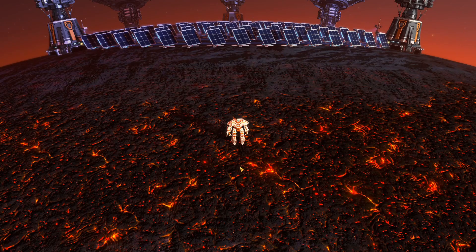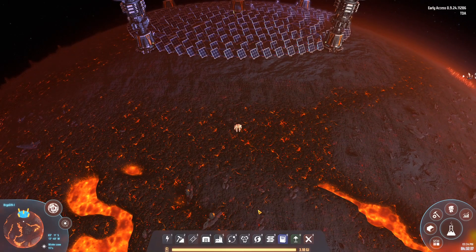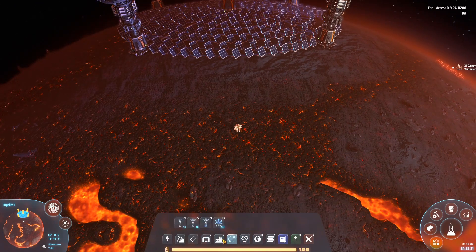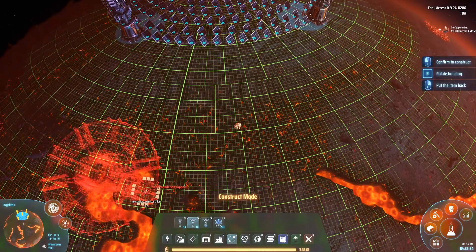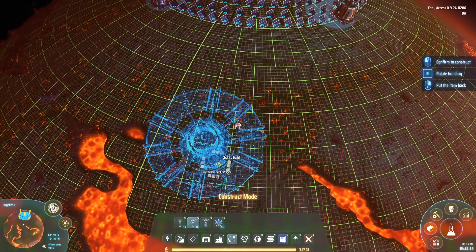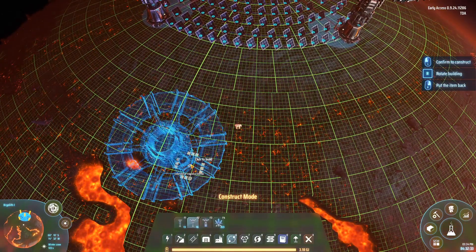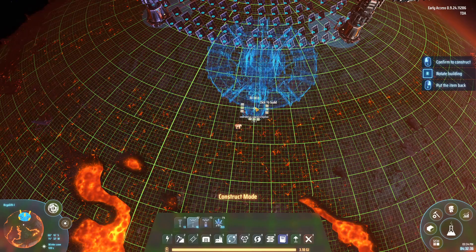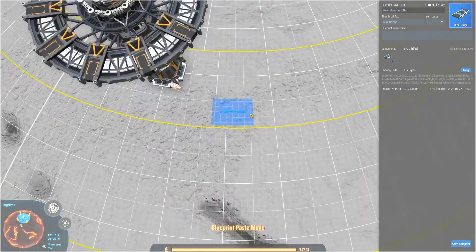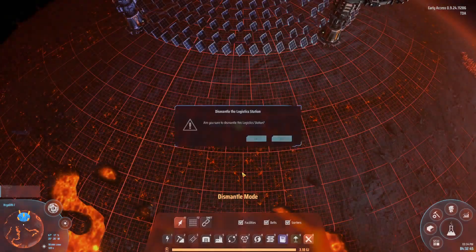Although it breaks my heart to turn the camera away from our awesome Dyson sphere, we are going to have to start building, and we can't do that while looking at the sky. So we are going to place down a ring of ray receivers — and we are going to do that where? Is there a real question? As always, I'm doing this on the fly, so I think we should probably do it around here. Let's actually double check. That should be in the middle-ish of this ring. It's not actually exactly the middle, so let's remove that and place it in.